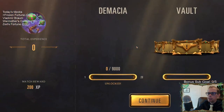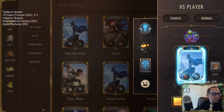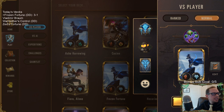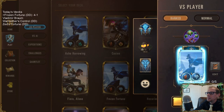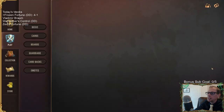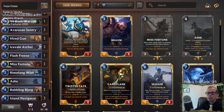Our hand was awesome — I guess that counts as a victory. That's our 4-1. The problem playing in Normal is sometimes opponents just concede. Ranked isn't open right now — it's going to reset in about a half hour. So yeah, there we go: 4-1 with Frozen Fortune.